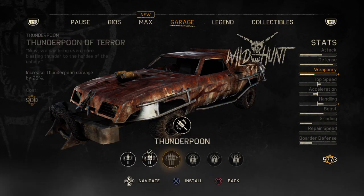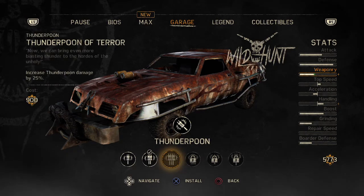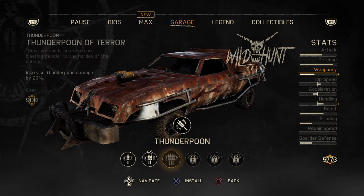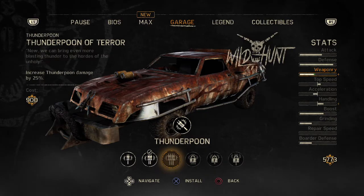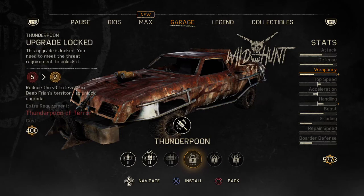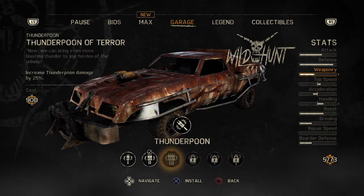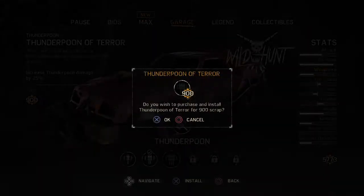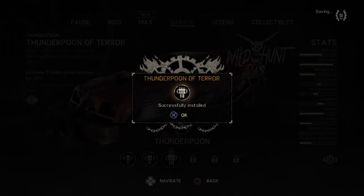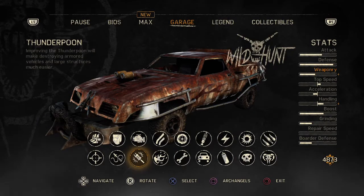Some more thunder poon - we can do this, it's 900. I thought I did this already. This increases thunder poon damage by 25 percent and its reload time. Let's take this one - more thunder poon damage. We can't deny that. Look at that front grill, that's pretty brutal looking.